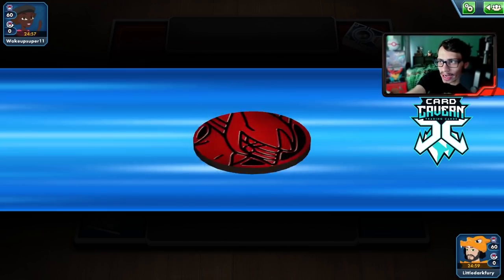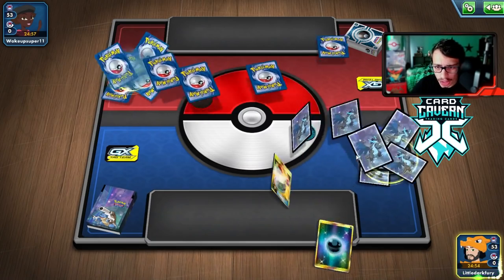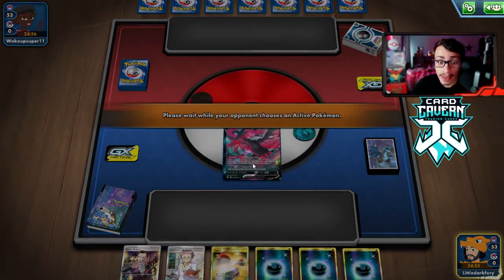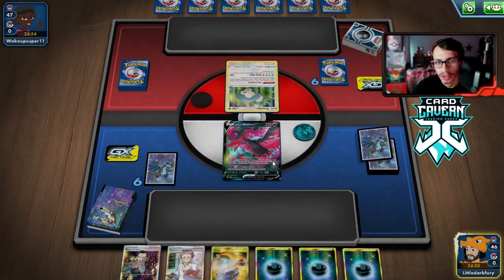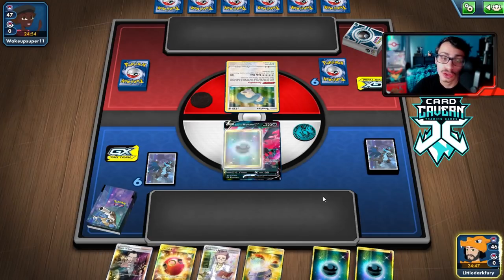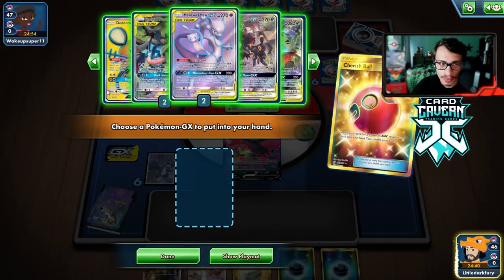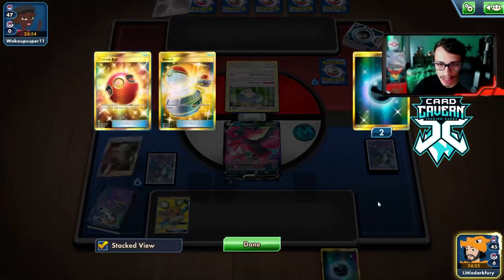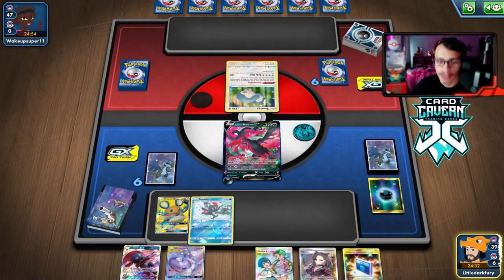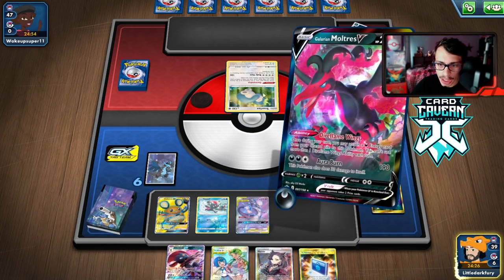Into another match — we've run into what looks like an Eternatus VMAX or Colossal deck, which is tough, but we have Incineroar and Dark Moon so maybe it's not too bad. Not a great opening hand, but we can still go turn two Moltres. We do a Cherish Ball — we can Dedenne, which seems fair, and get Energy in the discard for Moltres. They play Snorlax, so I'm not sure exactly what to expect. Pretty good Dedenne though.